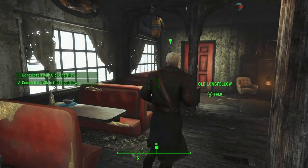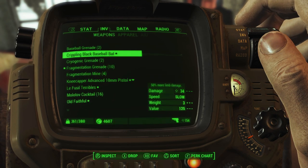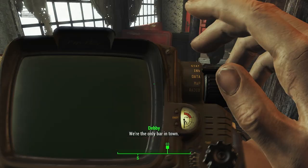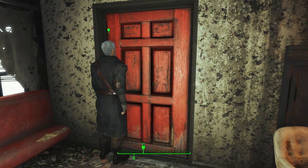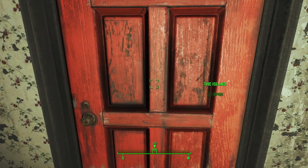Between parts, I went back to Sanctuary and picked up my lever-action rifle because I bought all that ammo. It was fully upgraded — it just shoots faster and reloads quicker. But since I bought all that ammo, I might as well use it.